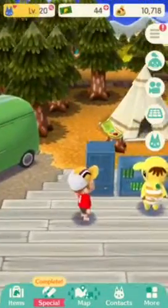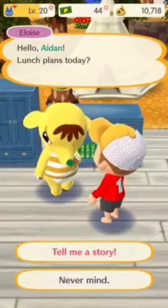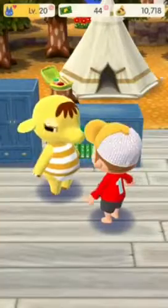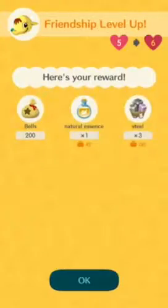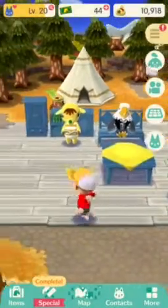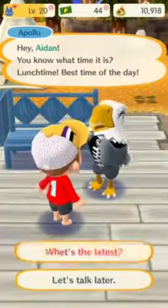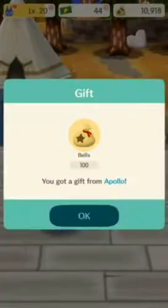Maybe let's talk to some people. First, let's talk to Eloise. She's gonna give me some steel. I'm level 6 with her — I'll just level it up. Thanks, Eloise. Next, here's Apollo. He's gonna give me some bells — 100. Thanks, dude.